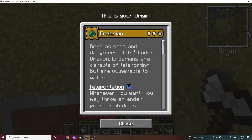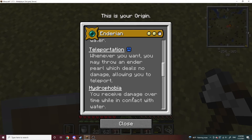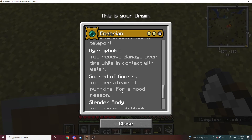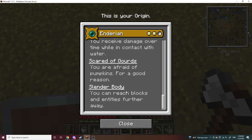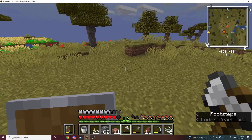I can actually open it right here. Enderman - I can teleport, I take damage in water, I'm scared of pumpkins - don't know what that means - and I can reach further. So I can just throw Enderpearls. It's cool.